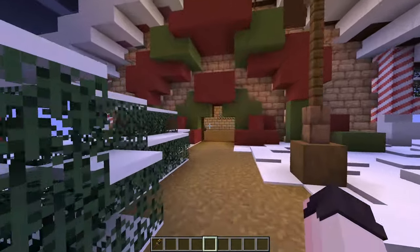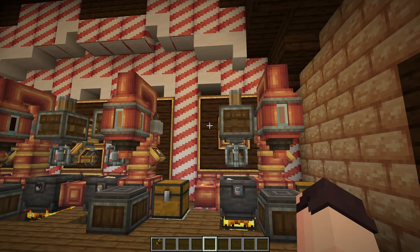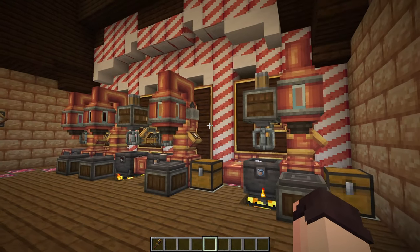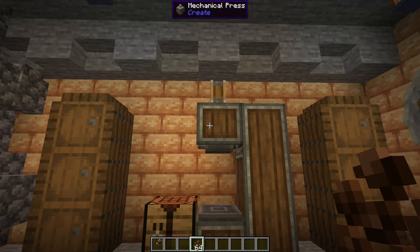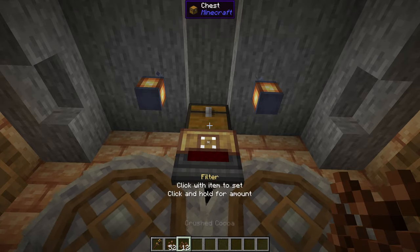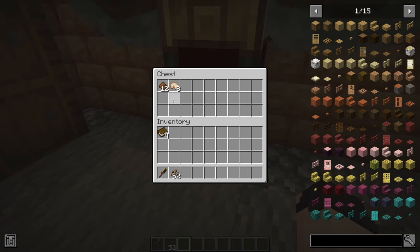First we're going to head over to our factory where I'll show you how you can make the different types of chocolate. First we'll be making hot chocolate, for that we will need some cocoa powder. To make that we take cocoa beans and put them under a mechanical press like this, and that will give us crushed cocoa.